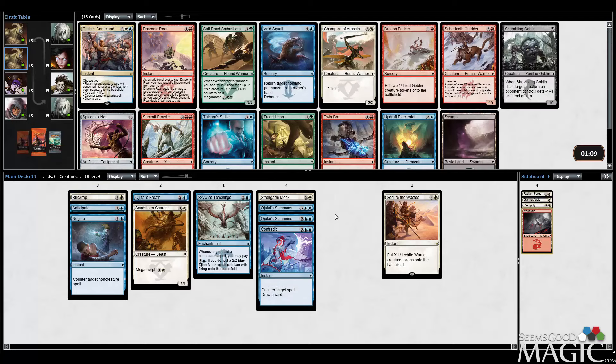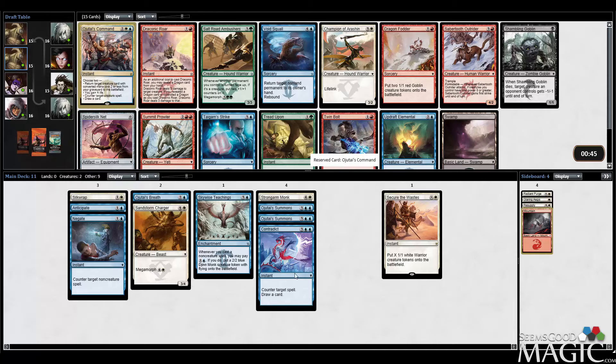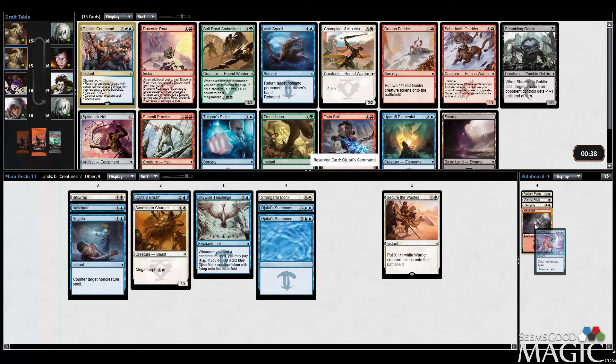We got an on-color rare and there's really nothing else in this pack I care about. I mean, Draconic Roar, but at this point I'm just going to try and stick to a Blue-White thing. Ojutai's Command is fine in here — we'll find some two-mana cost or less creatures, I assume. Or if not, gain four life, counter a spell, or draw a card is still very good. It's not quite a strict upgrade from Contradict since it's a little more narrow, but I'd still rather play it than Contradict. The life gain cannot be overlooked.